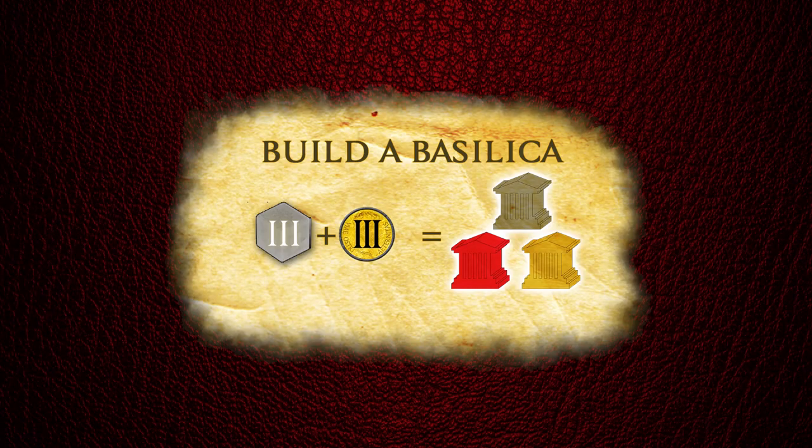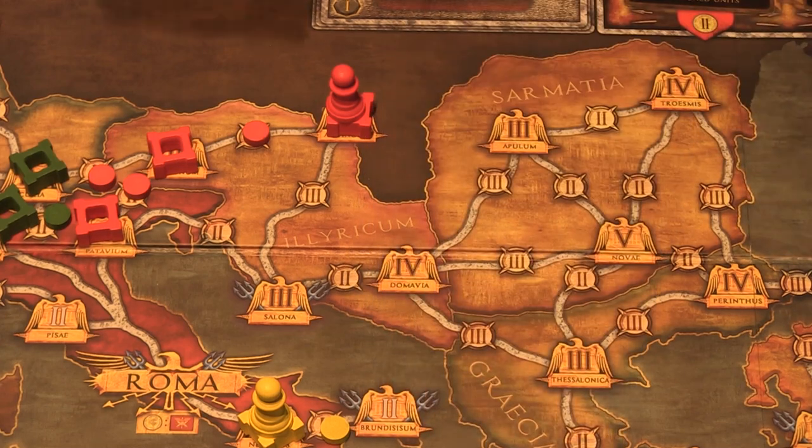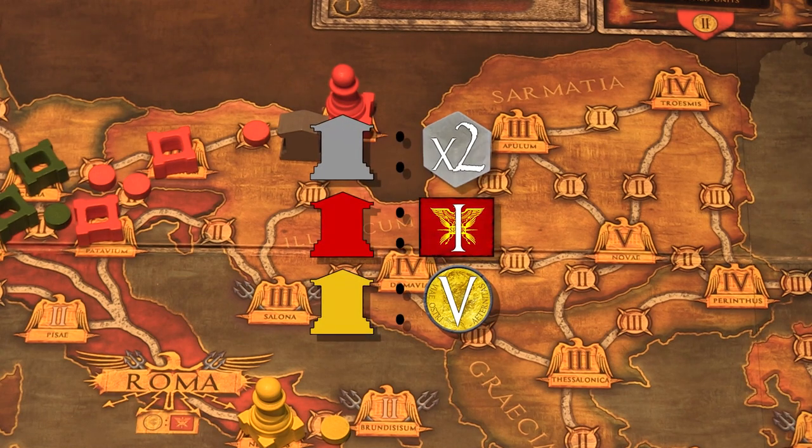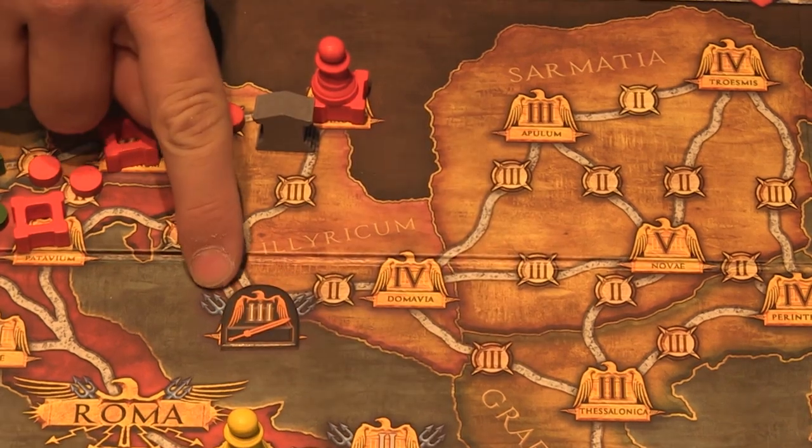One last thing is building a basilica. To build a basilica, spend three dinar and three stone to build any type next to a city you control, but there can't be more than one basilica in a region. Basilicas give each player controlling a city in that region a bonus to their resources, but only as long as there are no hostile cities in the region.